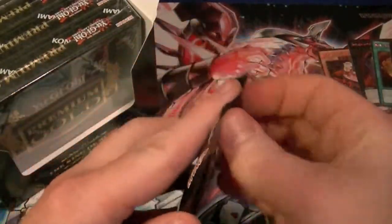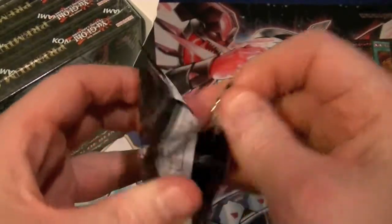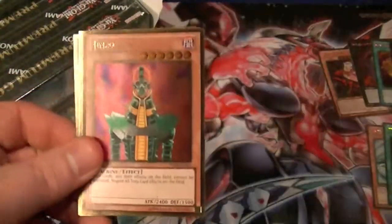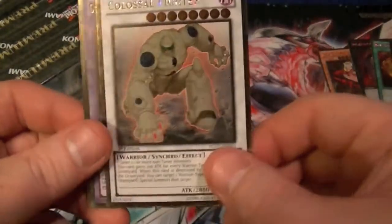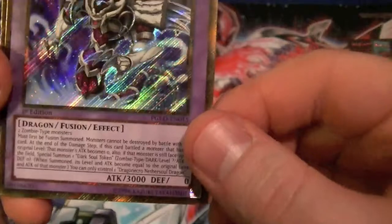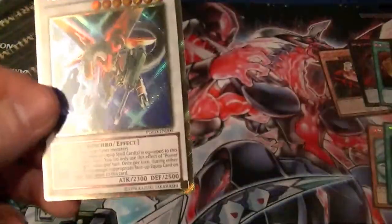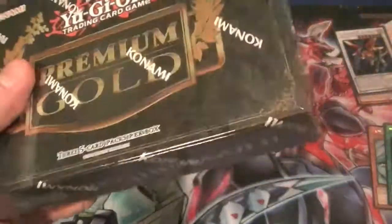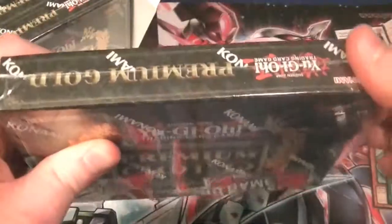I can already tell y'all I will definitely be keeping one Slifer, one Ra, and one of each of the god cards. I'll do a video at the end telling what I'm going to have available for trade. So we got Summoner Monk, Jinzo, Colossal Fighter. First secrets: Dragon Necro Nether Soul Dragon. And Power Tool Mecha Dragon — this is one of the new ones. Not necessarily a signer dragon, but Leo was integral to the story, so I guess they felt they had to give Power Tool Dragon a makeover.